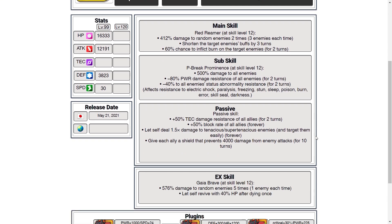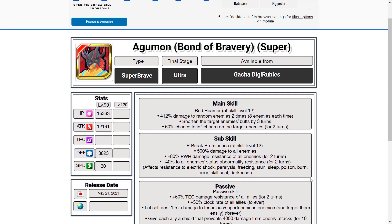His EX skill hits for 576% to random enemies, 5 times, one enemy at a time — so multi-hit 5 times. It also gives himself an auto revive, which is really nice. You'll probably only get this off once per battle, but you'll get that revive in there, which is nice. Plus it's going to hit fairly hard. Remember it's EX, so it ignores pretty much everything.